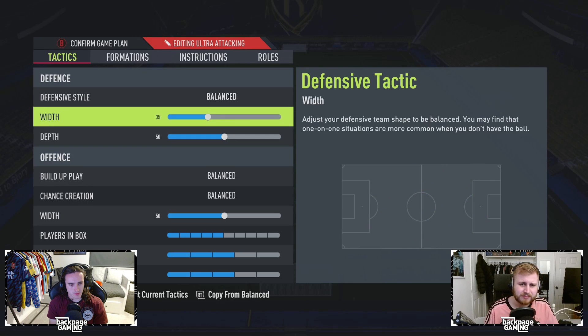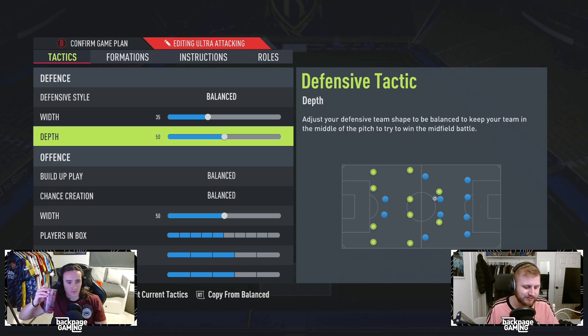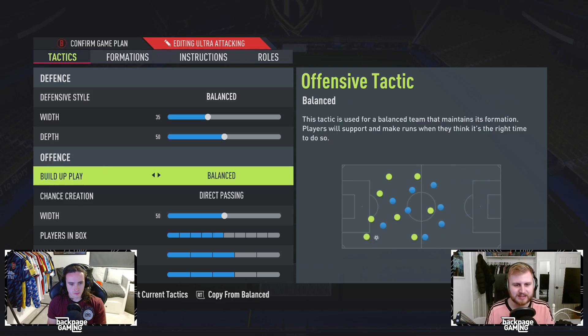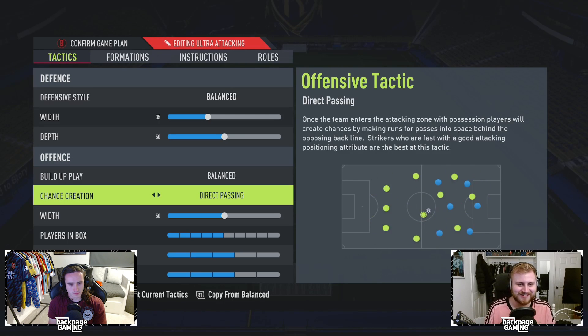I thought 4-2-3-1 is a formation I know — I know how to defend in it. You get the two CDMs who, if you've got very good players in there, they're going to cover some serious ground. Balance is 35/50. I did actually try out drop back, because I know a lot more people are playing it now. I just find it too difficult against good players — it invites too much pressure. I also tried long ball and balanced, but went for the classic balanced and direct passing.